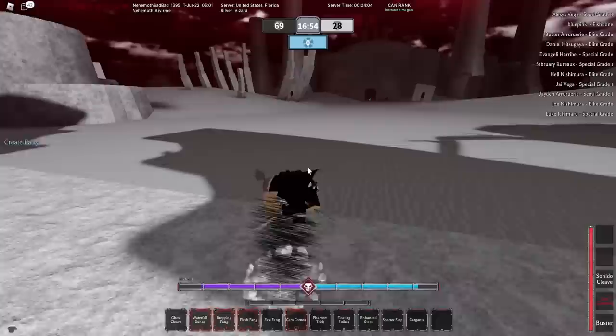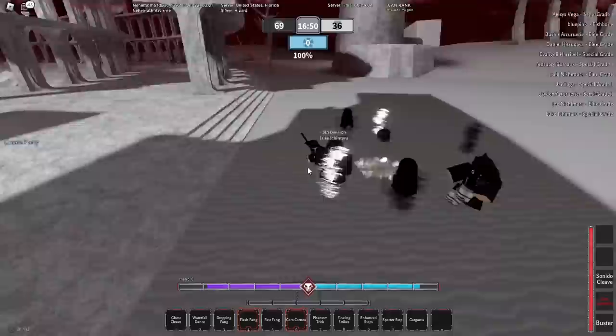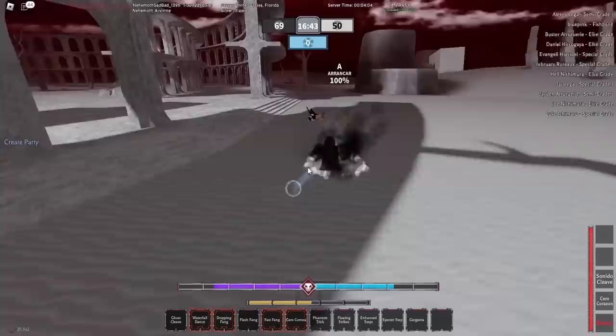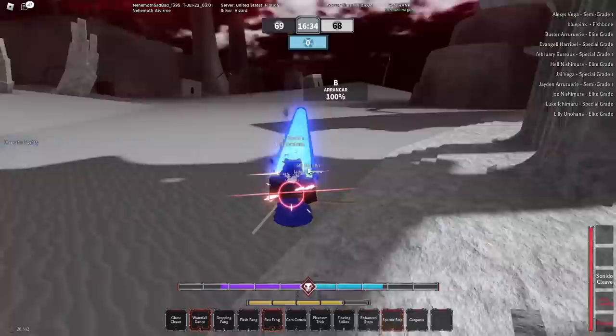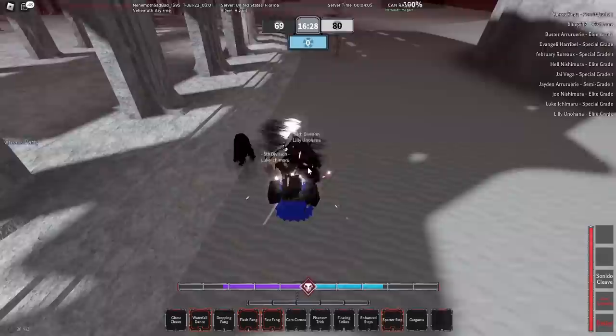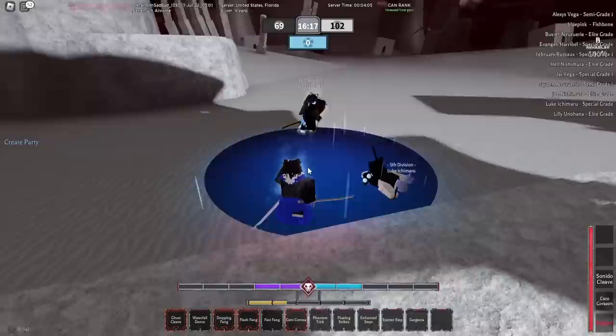Wrong card, that's my wrong card twin. I might just have to pop honestly. Do I just pop on this person right here? He ran right into that. We might actually lowkey win this — I didn't even come in here expecting to win for real. That gives hyper armor.